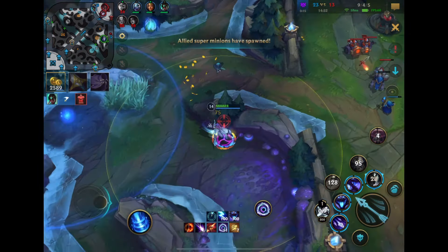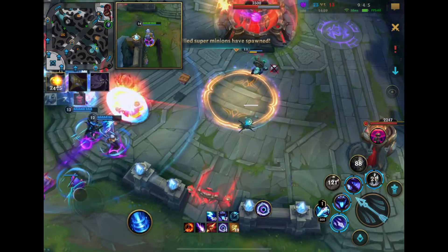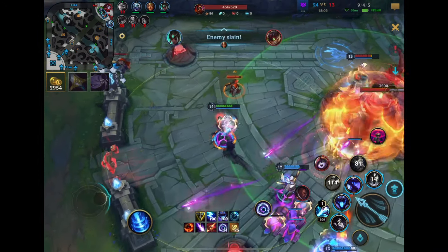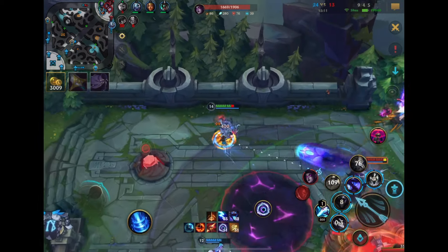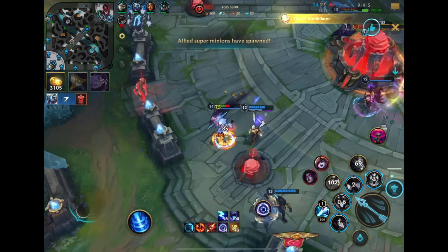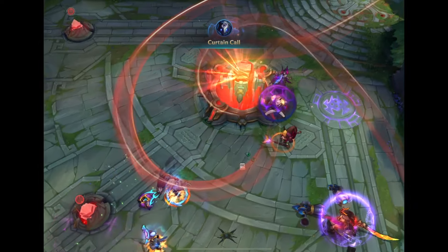Now I'm going to pressure bot side again with Baron and maybe we can open up their whole base. Ziggs actually went down to the Karma first ability — maybe we can end with all these empowered minions. Looking for an angle on Lucian. I can probably just end the game. I have my ultimate — I'm just going to drop my ultimate and then attack the Nexus. There we go. Clean win with Kindred.